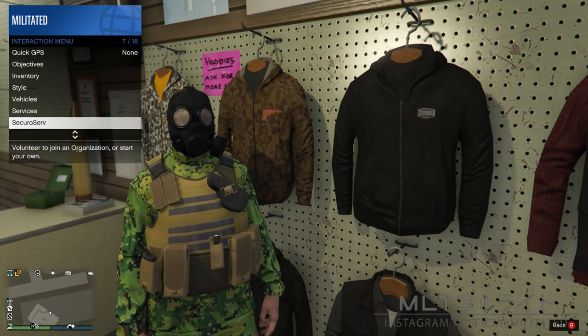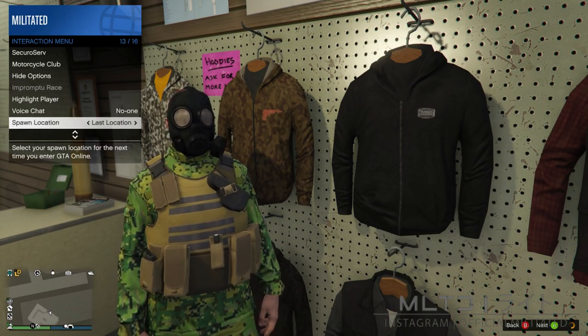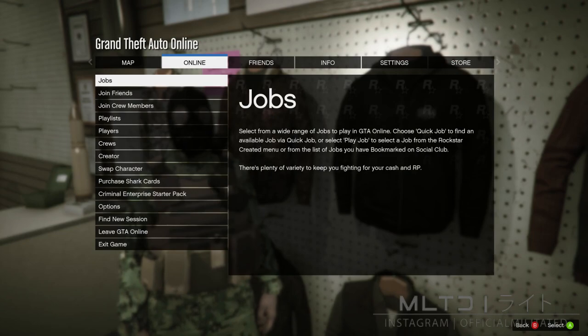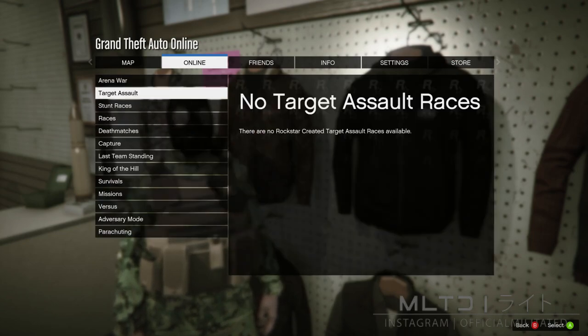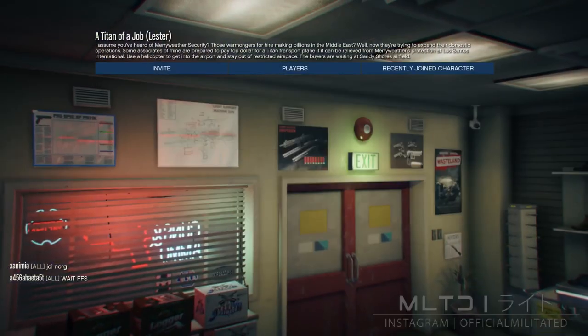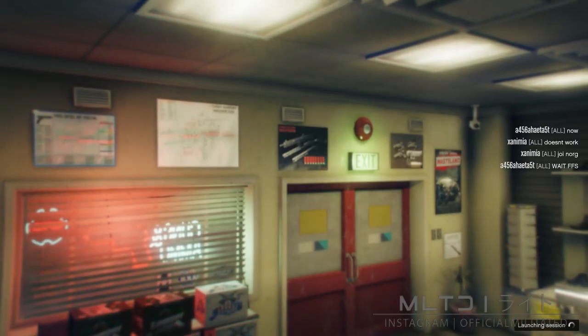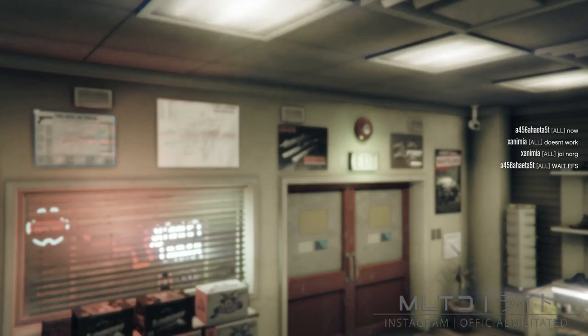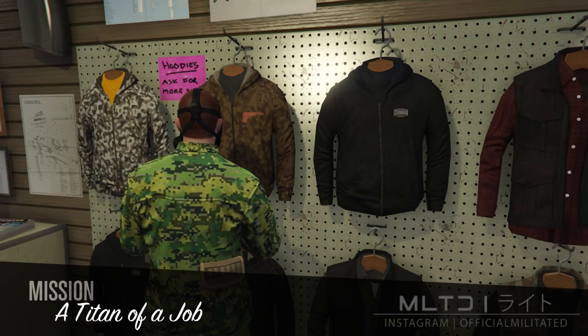We also need to make sure that our spawn location is set to last location. We're now ready to move on — press start, go to online, jobs, play job, Rockstar created, go down to missions and start up the first one called 'A Titan of a Job'. Confirm the settings and press play. You don't need anyone else since this is a solo job. You should then either spawn inside or outside of the Ammu-Nation wearing a chemical mask and no plate carrier.